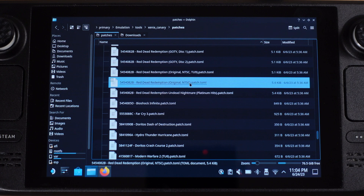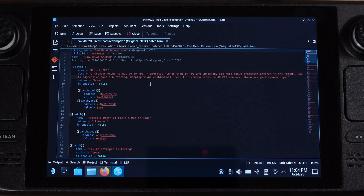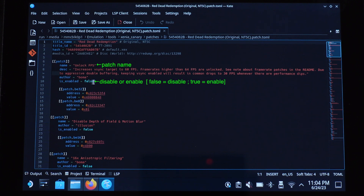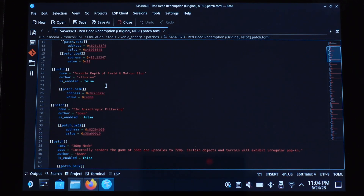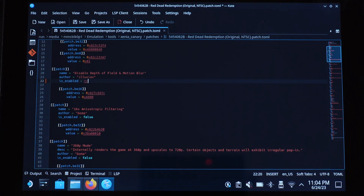I know this Red Dead Redemption patch file matches my game ROM, so I will open it up. Don't panic when you see this page — it's actually pretty simple to understand and modify. You will see different patch names, and each patch name represents a function we can turn on and off. False means turn the patch off, true means turn it on. Finding which patch to turn on and off can be a little time consuming — sometimes you just have to toggle them and keep testing until you get good results. I have tested the best result for Red Dead Redemption.